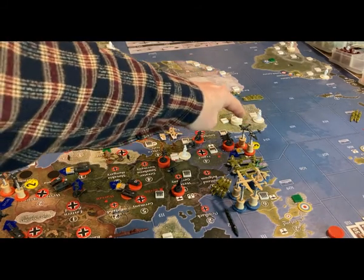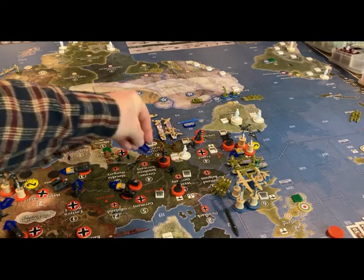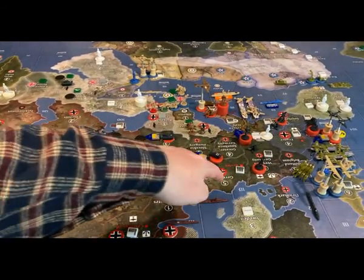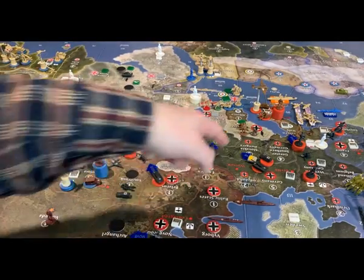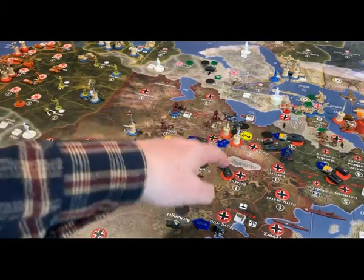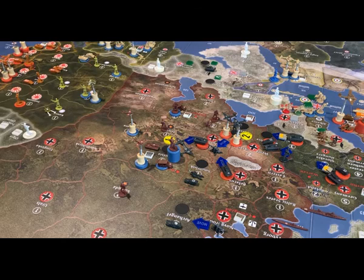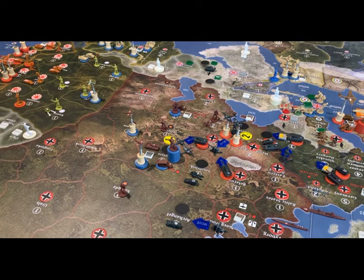Non-combat moves for Germany: the fighter and tactical bomber from Normandy-Bordeaux return to Western Germany's air base. Six infantry from Western Germany move south into Northern Italy. Two tanks and three mechs from Germany end up in Romania. The Eastern Poland infantry moves to Romania. The two Romania tanks move to Ukraine. The two Belarus tanks go to Bryansk. Fighters and tactical bombers from Russia and Ukraine land in Bryansk. The anti-aircraft artillery from Novgorod moves to Archangel.